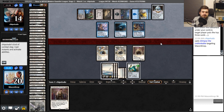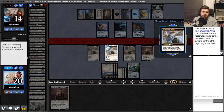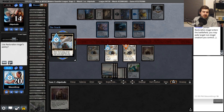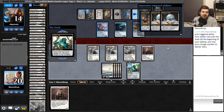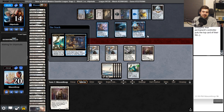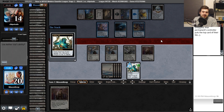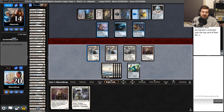Just target Thalia. I don't think that the life gain matters here. Put it on the stack. Oh good god — Manic Scribe mills me for three. One, two. Thraben Inspector? I think I'm going to be dead. I don't think I have time for Thraben Inspector. Go ahead and punch it.